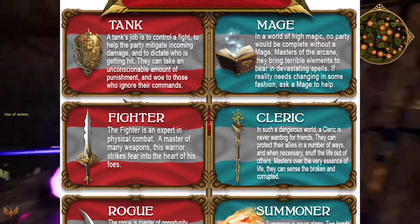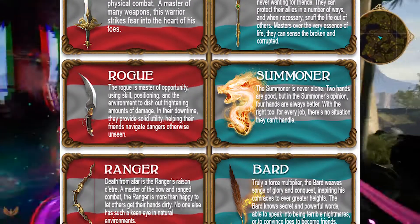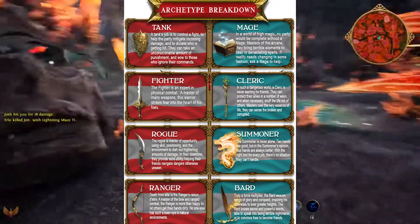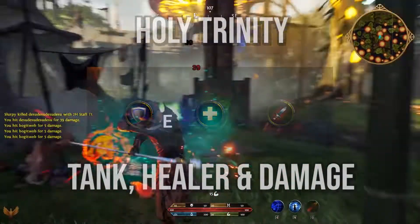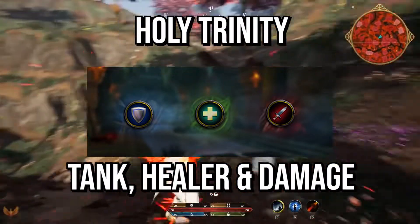At the start, during character creation, you can choose between 8 archetypes. These archetypes will determine what role you are in the game. These primary archetypes, or base classes, can't be changed after character creation or mid-game. And they follow the Holy Trinity, so these roles will be tank, healer, or damage.